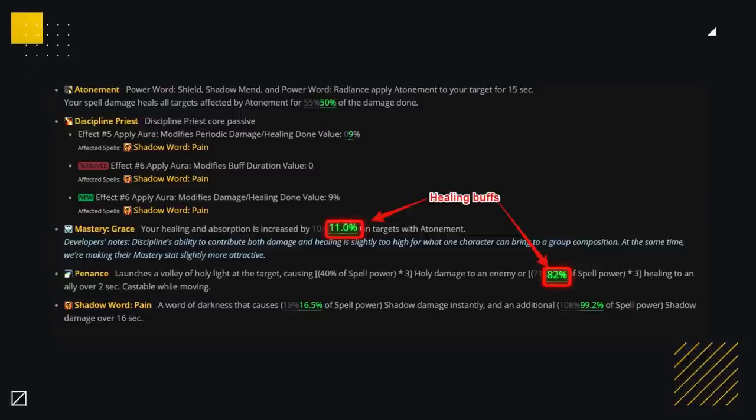During Patch 8.3, Disc's damage got a bit nerfed. However, their healing increased, giving them an easier time to stay alive and keep their teammates topped, which would have been much harder before 8.3. Also, if you get good corruption gear, you can easily compensate for the loss of damage as well.